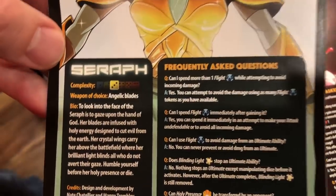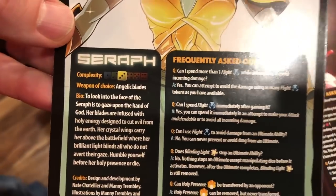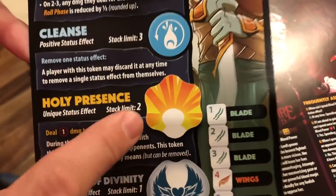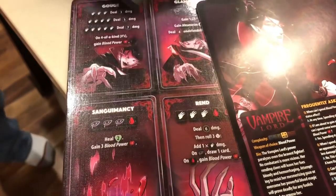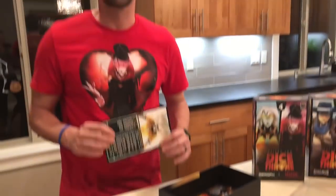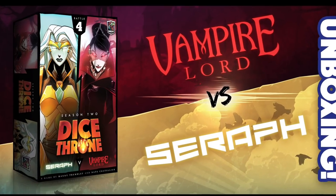The Seraph is a complexity three, mainly because you have to know a few things to prioritize: one, do you use Flight for offense or defense? And two, trying to get Holy Presence as soon as you can is a very smart tactic. That's it for tonight, guys — thank you so much for joining us for the final unboxing video. It's not too late to tell your friends — pre-order at diceroom.com. Take care!